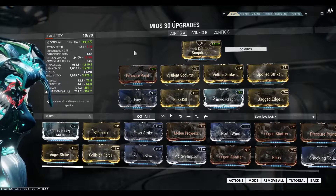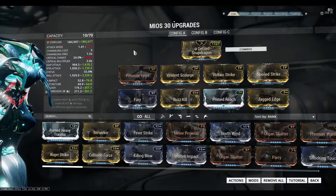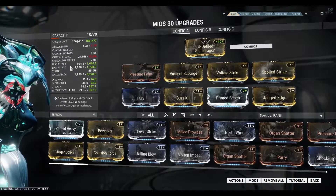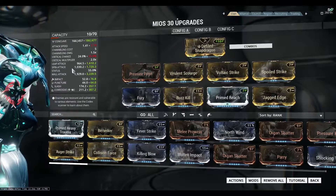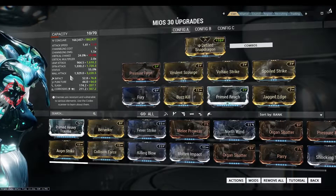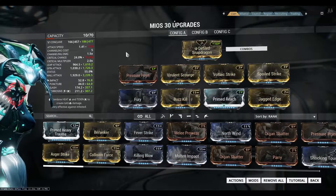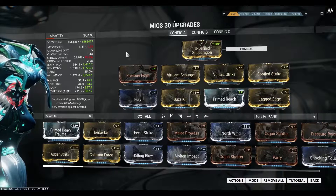Config A is the maximize damage build. As you can see here, the leap attack goes from 964 to 1.6k, the spin attack from 1k to 1.7k, and the wall attack from 1.9k to 3.2k. It's actually quite overpowered if you like a high damage build.